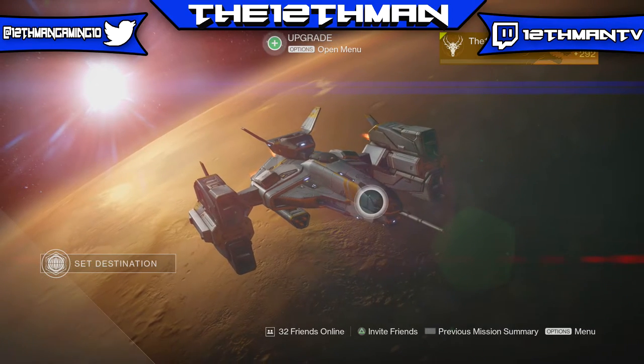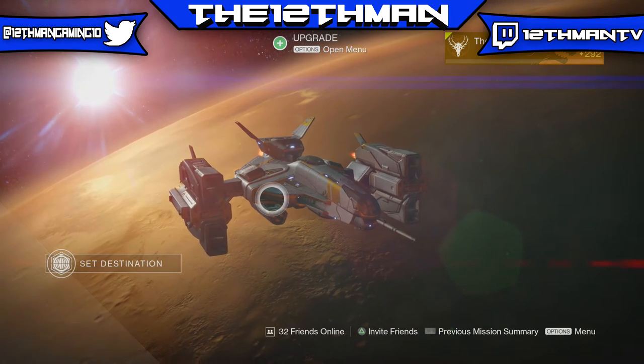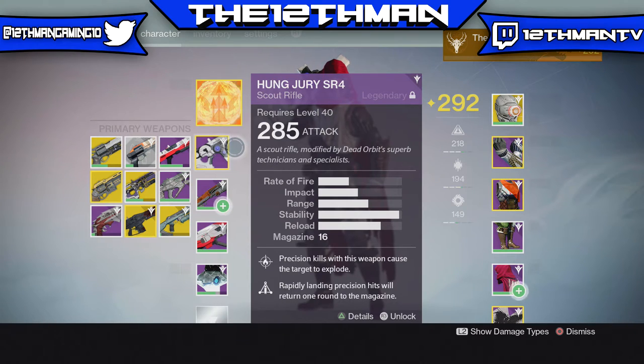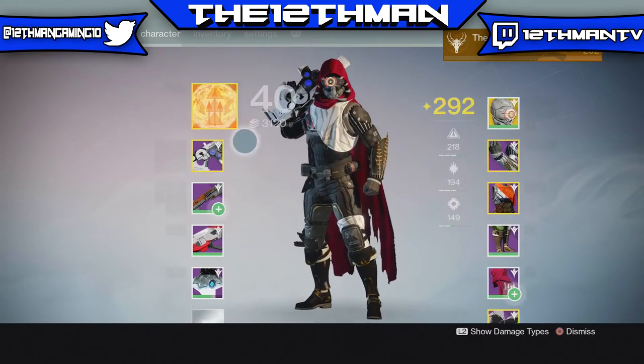Anyways, you saw how good the Hung Jury was in Crucible. It is a very good scout rifle and I do recommend it. If you have the Legendary Marks and if you are Dead Orbit Rank 3, then please get the scout rifle because it's literally one of the best scout rifles in the game. I recommend the Hung Jury.